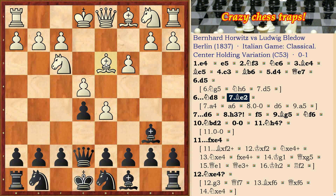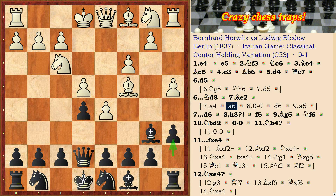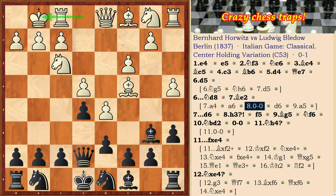White also has another plan with the movement of the a-pawn: a4, and after a6, short castling, d6, a5. As a result, white gets more space for maneuver.